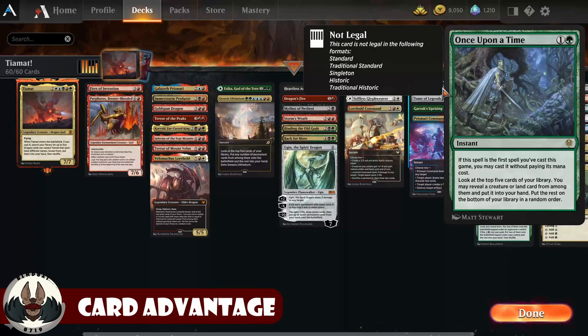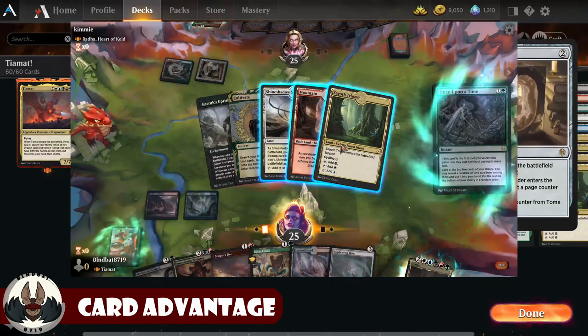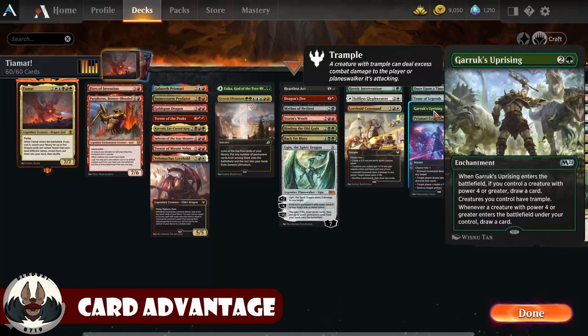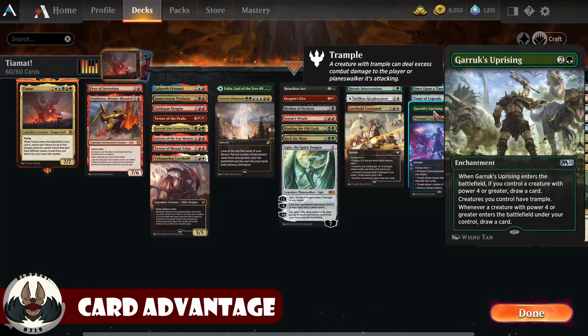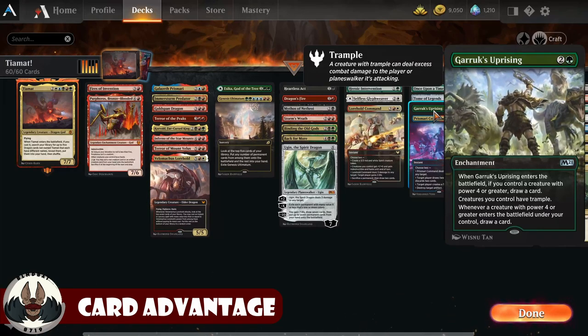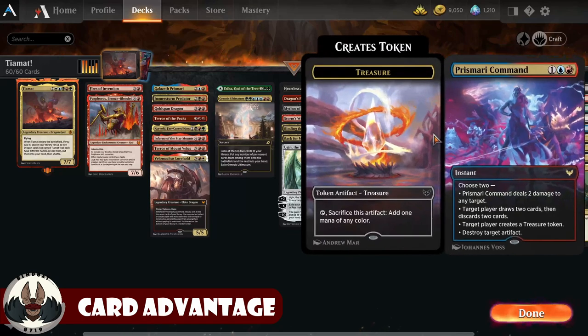For card advantage: Once Upon a Time — it's banned in everything you see on screen right now: Standard, Traditional Standard, Singleton Historic, and Traditional Historic. It's a free spell potentially that lets me find a land or creature I need. Tome of Legends — I plan on casting Tiamat and hopefully attacking with her, so this is a good early card draw option I can keep reusing. Garruk's Uprising — a lot of the Dragons are 4 power or greater, so I'll be able to draw cards, and it also gives my dragons Trample, which is really awesome so they can still deal damage through blockers.